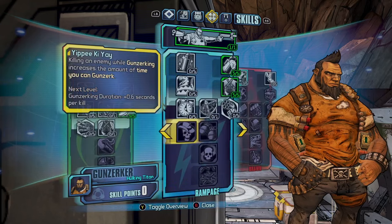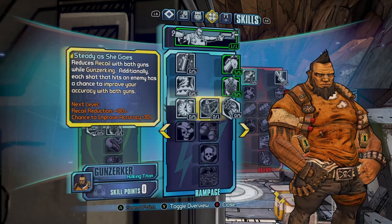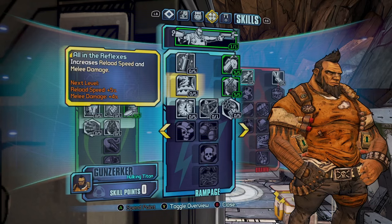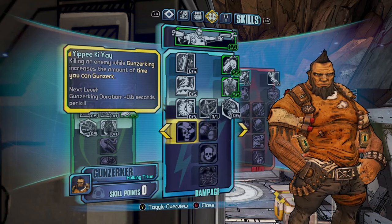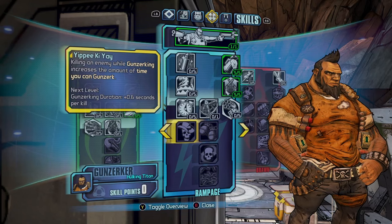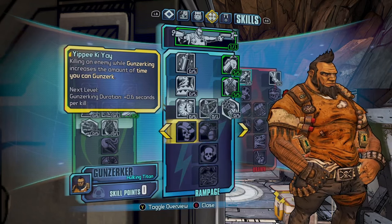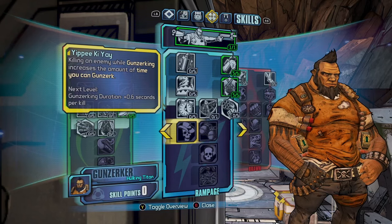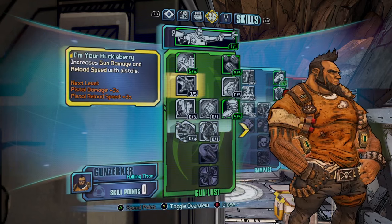After that I would spec down into this tree and try to get Yippie-Ki-Yay and Double Your Fun, because that brings your Gunzerking up pretty much most of the time — every time you kill an enemy it increases the duration of Gunzerking. Lay the Waste is also good.